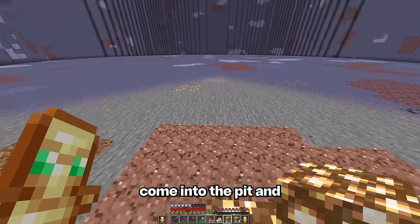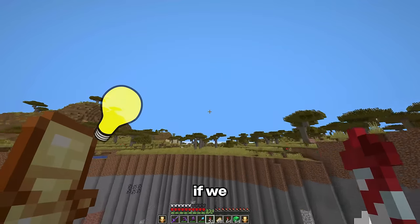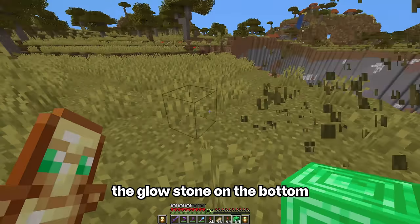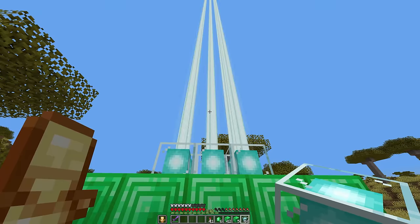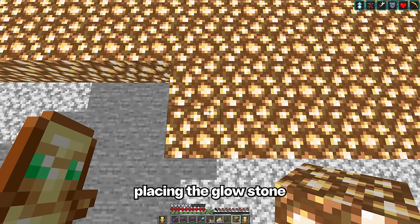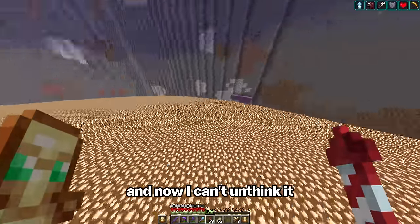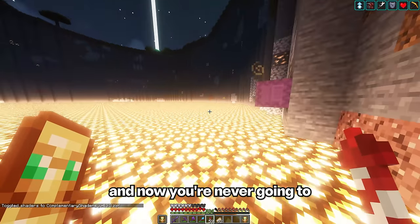Then we can just come into the pit and start filling the floor in. I just had an idea — if we place some beacons around the pit, I should get the speed effect, which would make placing the glowstone on the bottom a lot quicker. Now we got four max power beacons surrounding the pit, and I should be able to finish placing the glowstone. Why does this glowstone kind of look like a bunch of beans? I told you — and now you're never going to unsee it.